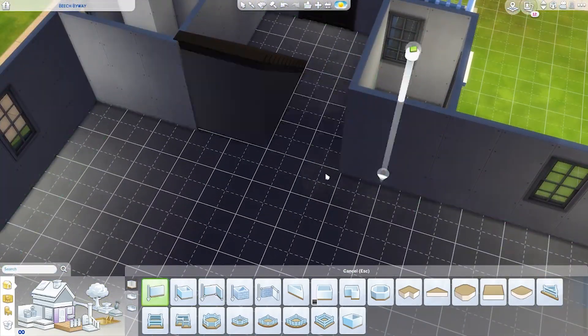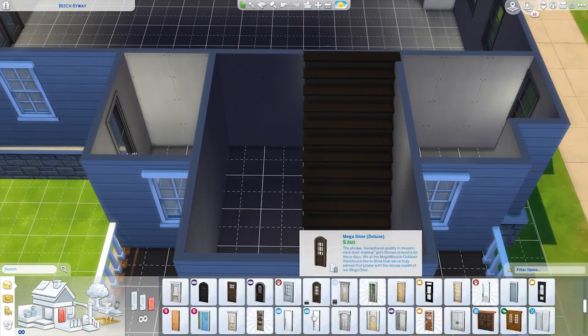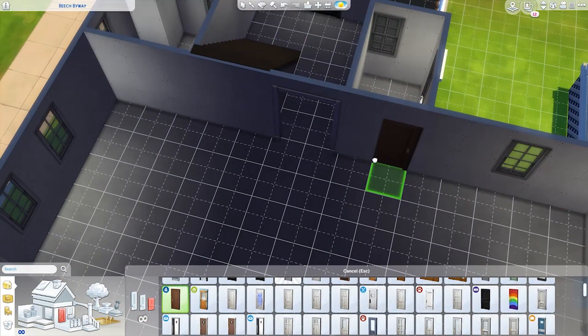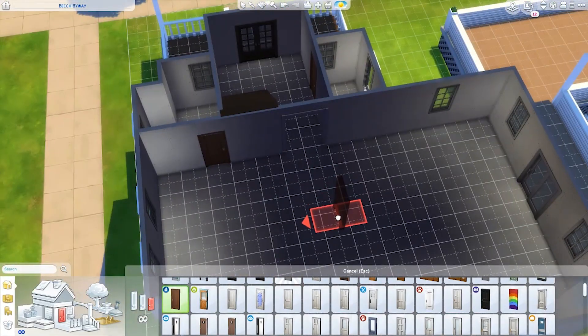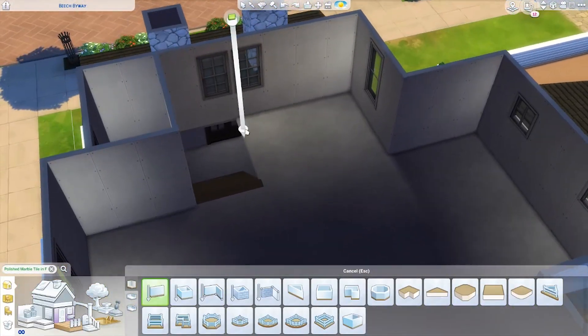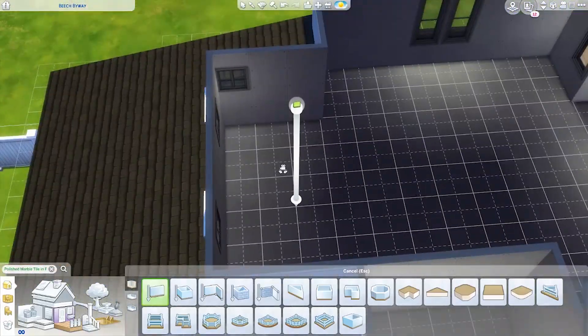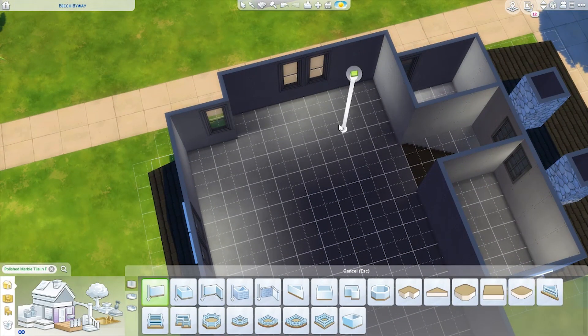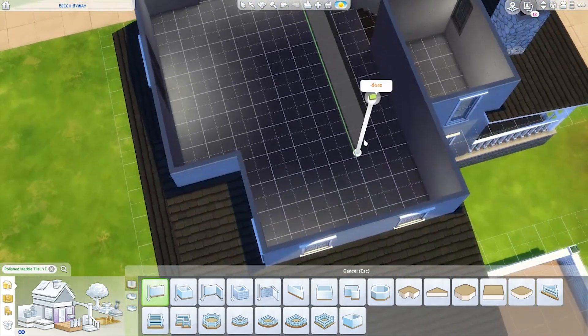This is in case of a fire or something and the occupants need to escape — they have to have a window. So because of this, all bedrooms must be placed against exterior walls. So to make the best use of this space, you kind of want the staircase to end up in the middle area of your upstairs.